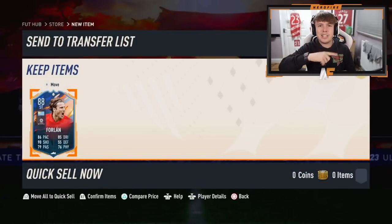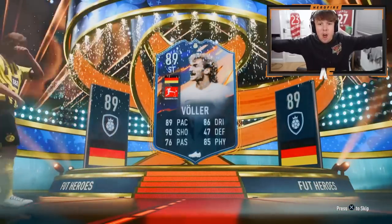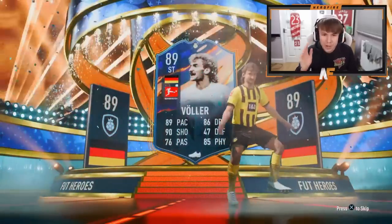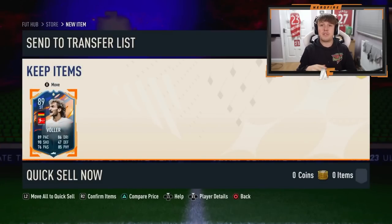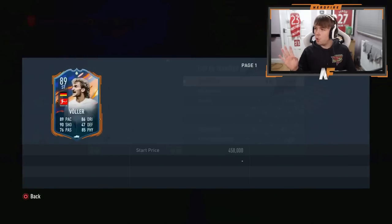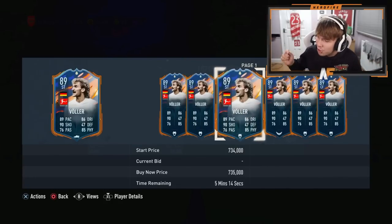Shout out to another very good friend Mr Sully - Base Foot Hero pack. Come on, let's see a big boy. Germany - oh, I thought it was Mario! That's a dub as well: 89 pace, 90 shooting, 86 dribbling. I genuinely thought we were about to see Mario Gomez and I was going to cry, but it's Fuller - that's a W! I don't know his market value but 400k - yeah, that's a dub. Biggest pull so far.